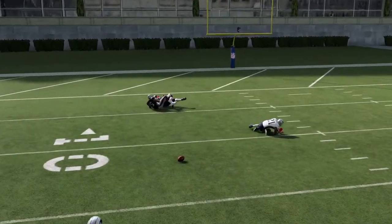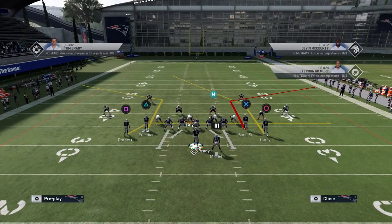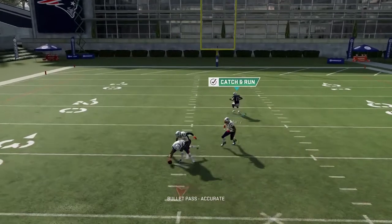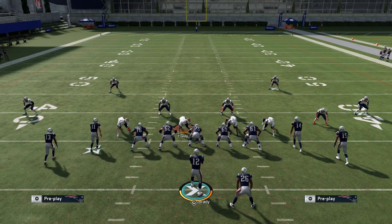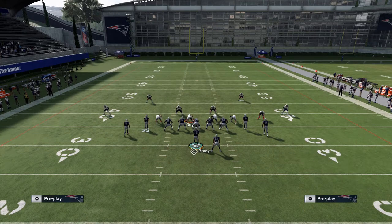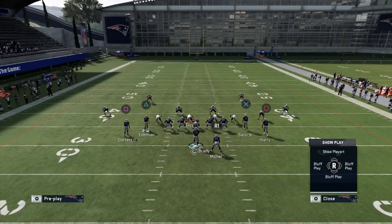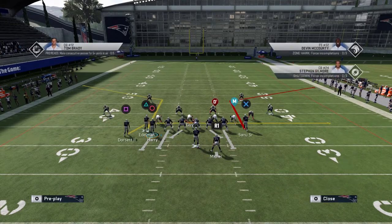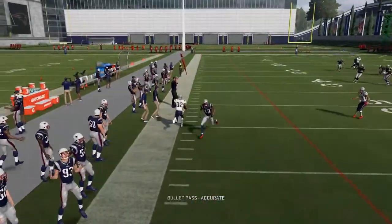Usually what happens is when you have two corner routes both going to the outside, you can split the safeties with a fast wide receiver and a strong-armed quarterback — he can just chuck it right down the middle and usually the safeties can't collapse on it. That works incredibly well out of the wide receiver post play in the gun match formation. If you want to beat cover two out of this, look no further than two corner routes and a drag. It's really stupid how easily this game can be exploited if you time the throw properly.